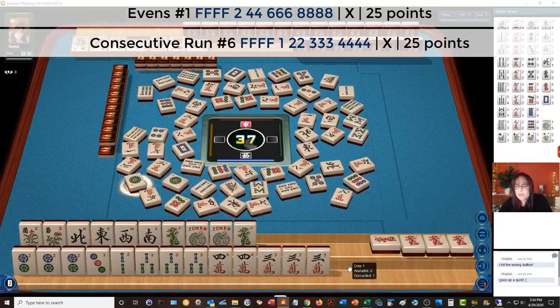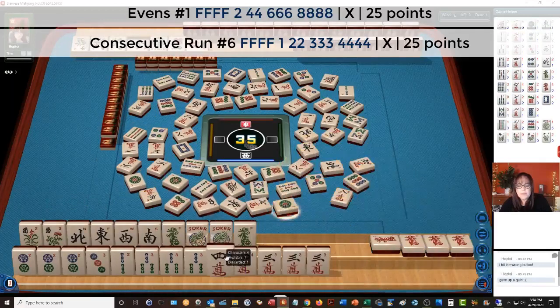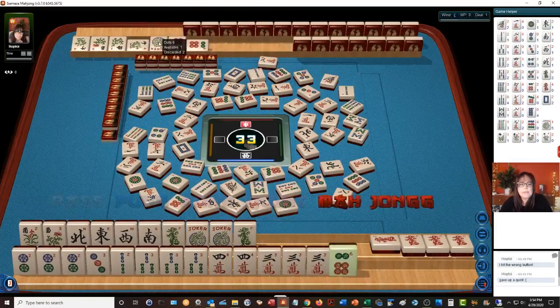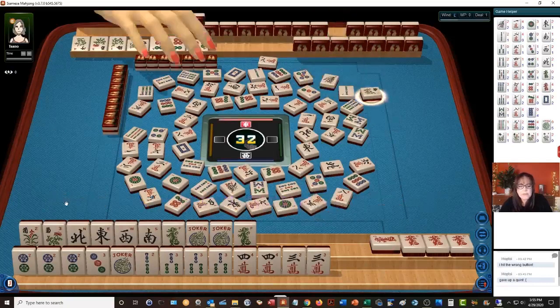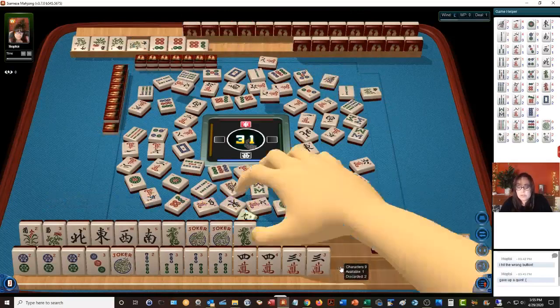Single pair pung kong — 4-5-6-7 dot. All the 7 dots are out. With a kong of flowers, a kong of flowers and a pung of sixes. 1 dot. Kong of flowers and a pung of sixes. Let's take the joker. 6 dots, 3 characters. A kong of flowers and a pung of sixes. We still have not seen that green dragon — the longer we go, the riskier it's going to be.